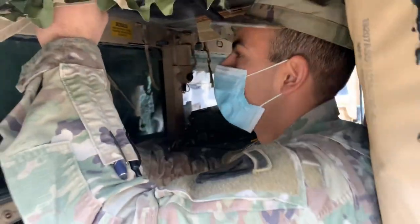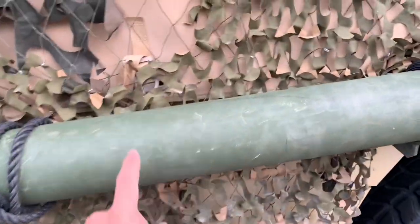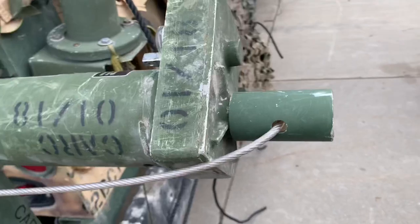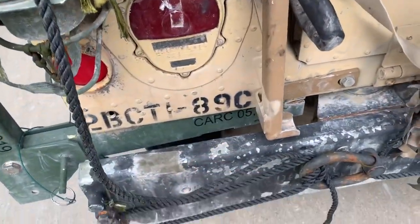I got Vasquez in here and we just found the most customized HUMVEE in the unit. First off, this thing has mad camo netting on it. I don't know what these things are, but they're on there too. This is Park 05.